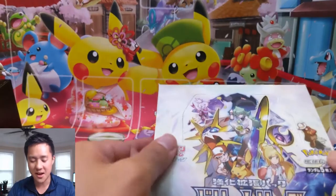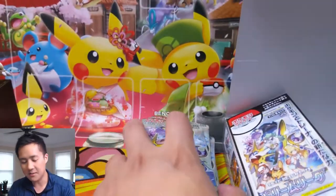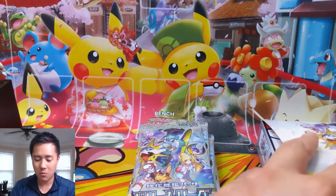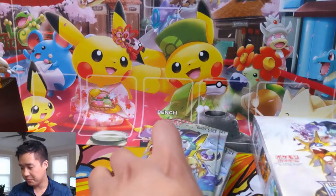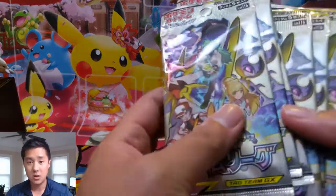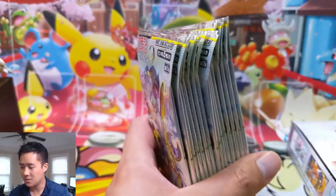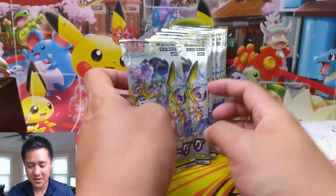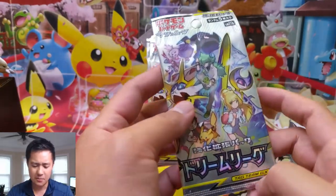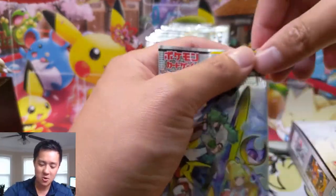This is the set where they introduce Character Rares — it's kind of like another secret rare for all the different GX's and stuff like that. I'm super excited about it. Ones I really want: there's a Torkoal-Flannery one, the N one with Reshiram, the Roxie one, Dawn and Piplup, and Red and Pikachu — so many good Character Rares. If it's the same thing as a secret rare, collecting all of those will be super tough.